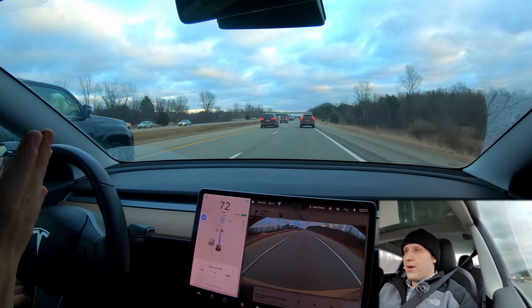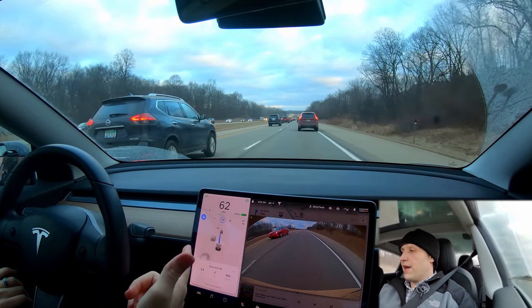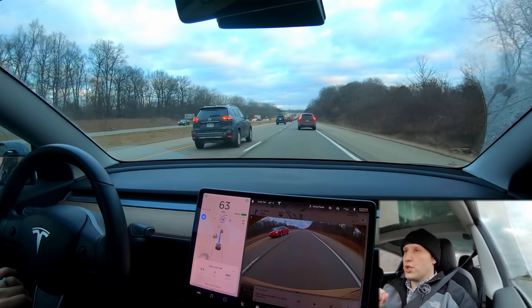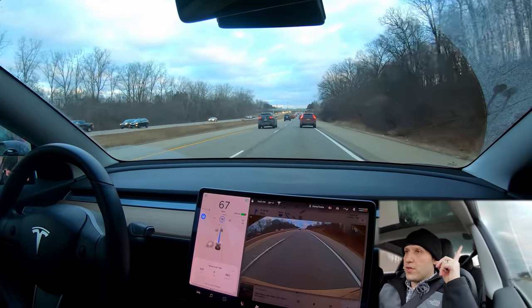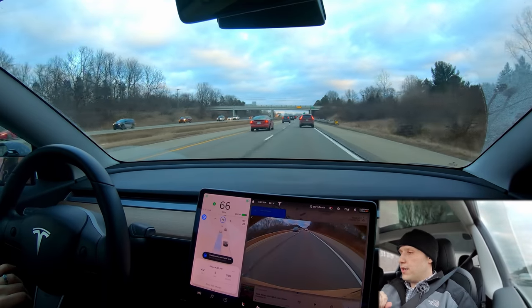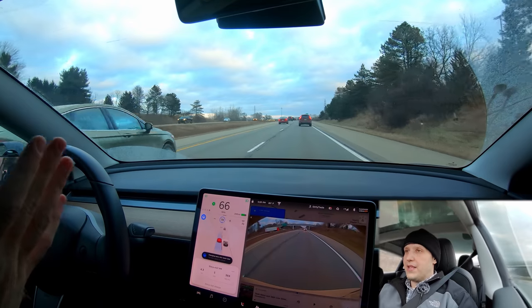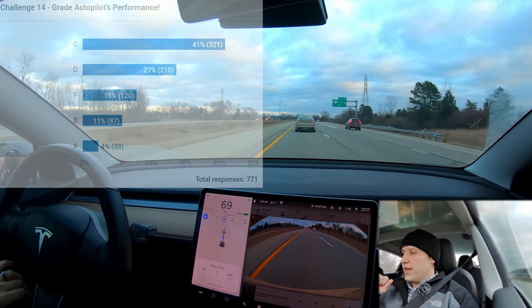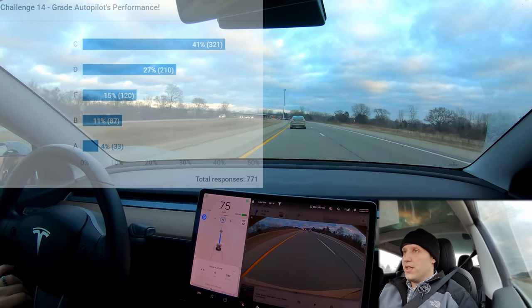I'm going to let the car do everything and we'll see how it does. I realized the speed was reduced from 78, so I'm setting it back. I give the car a rating at the end — A through F — and in the top right of the video there'll be a little 'i' icon so you can submit your own grade. The car is making a lane change, waiting for a car to pass. From the last Tesla Challenge, I gave it an F — I thought it was totally awful. You guys averaged it to a D.